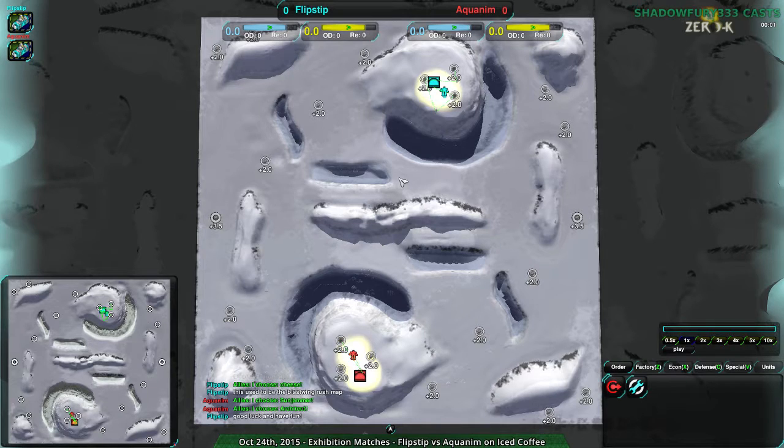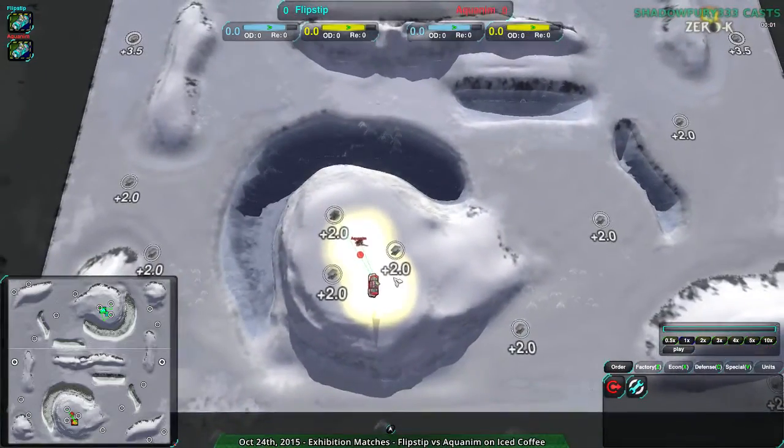Welcome back, Zero-K fans, to NanoLadiesItDone. This is Shadowfury333, your host, continuing to be your host. This is going to be Flipsnip versus Aquanim on Iced Coffee, a map which I haven't shown in a while, but it's an interesting map.